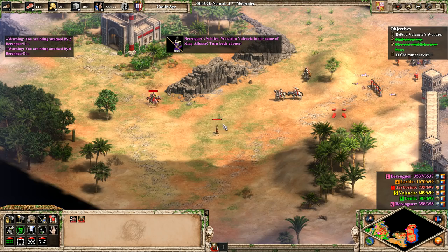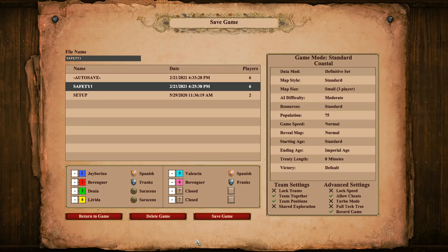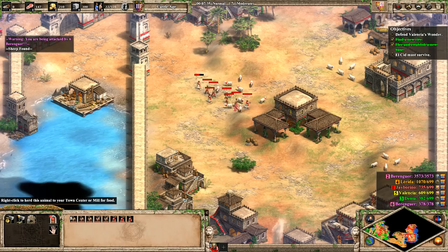Hang on — save, save. Something's happening here. Defend Valencia's wonder? What? Okay, let's save because clearly something's happening. All you guys just get to work on sheep.